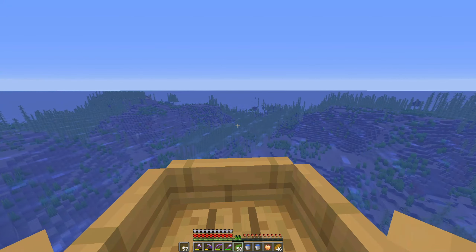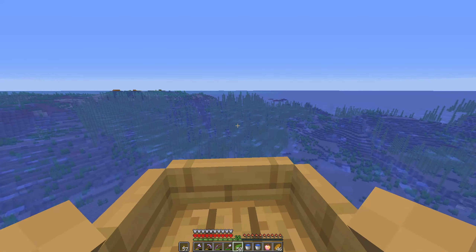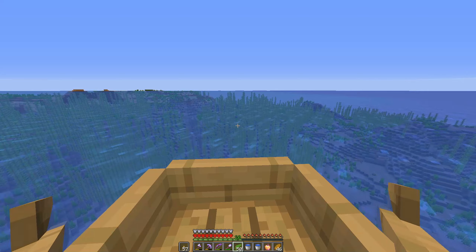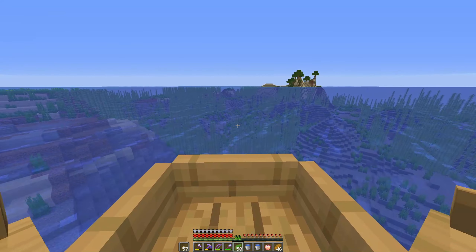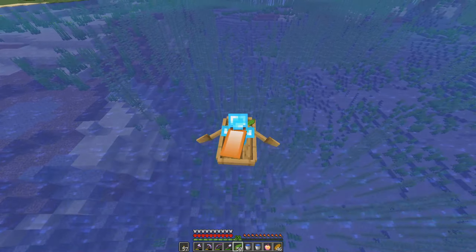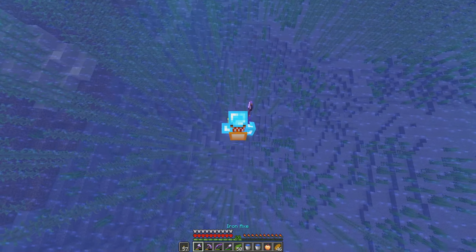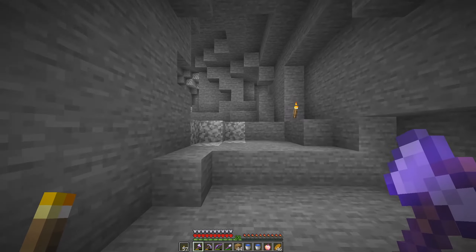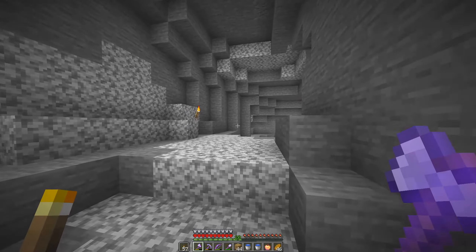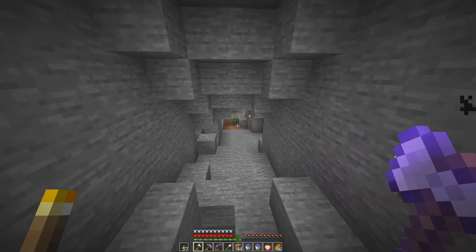I'm going to try to find this grinder first try. I think I actually added ice to a block under one of the fence posts — we can't get ice right now, we don't have silk touch. I guess we'll just have to live with that. But let's find this cave — it's somewhere around here. Right here, I think. Is this the one? Yeah, this is right. First try, baby!